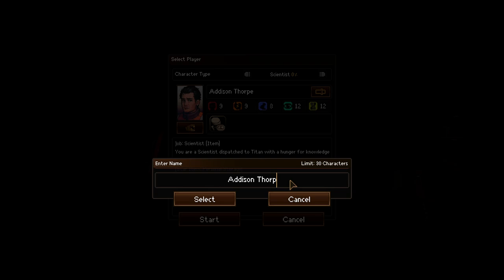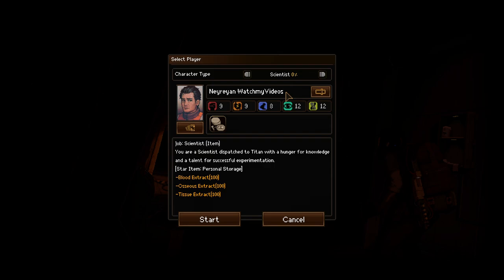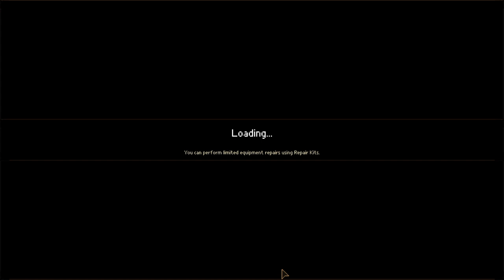I guess you can select — I don't know — you probably can load your portrait or something. I'm not sure what the best choice is, but we'll play as this guy. The Mad Scientist will probably get even madder. Or maybe we'll get sane, I don't know, depends.